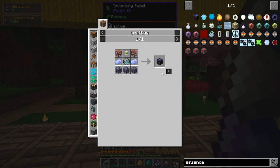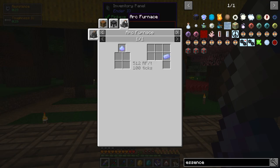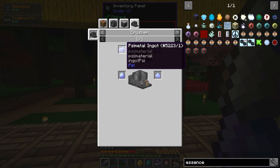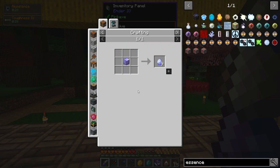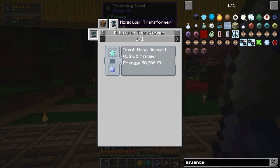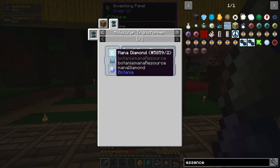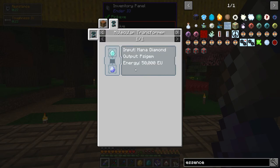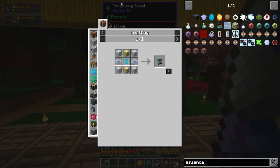Now what the heck do we need? Psy Dust, which comes from a Psy Gem. I think we need the Molecular Transformer — and yes, we do. It costs 50,000 EU to make one Psy Gem. Okay, that's fine — it's some high-end Industrial Craft 2 thing. We can do that.